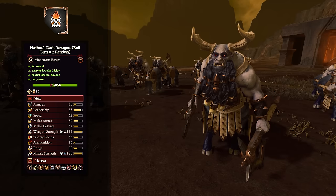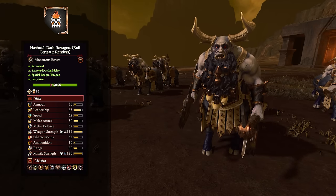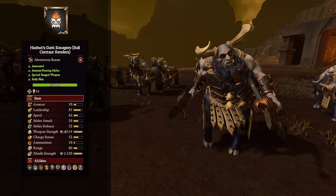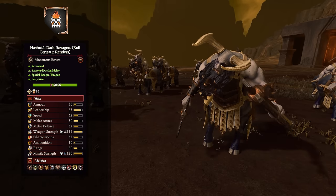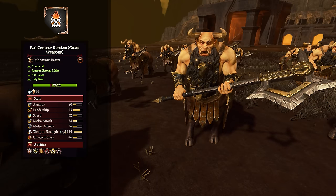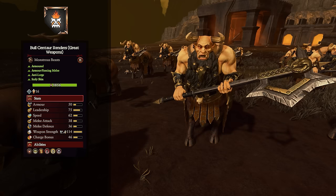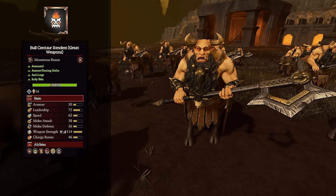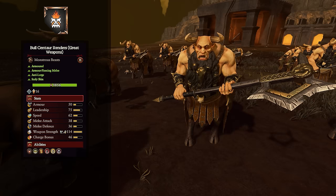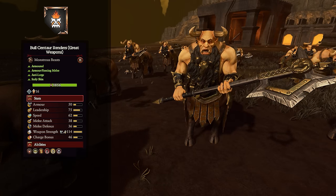The Bull Centaur Renders with Great Weapons are pretty much the same as the others but are anti-large, making them one of the prime anti-large units in the army since there aren't many anti-large options outside of missiles. These will likely be a staple of any army.